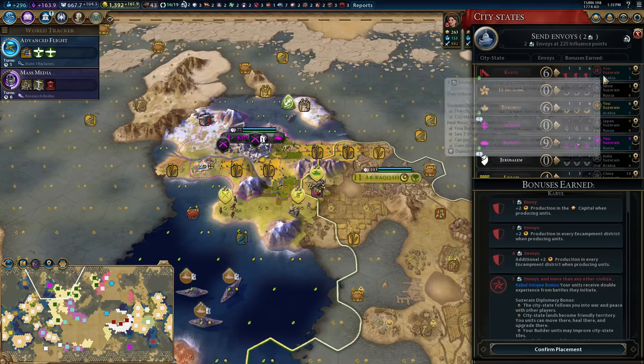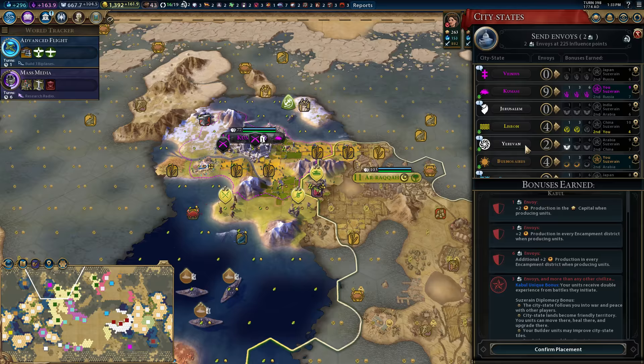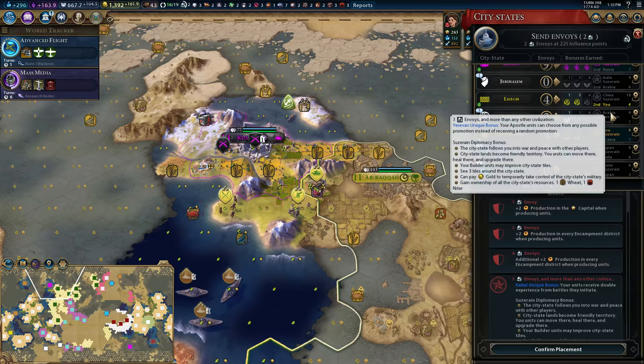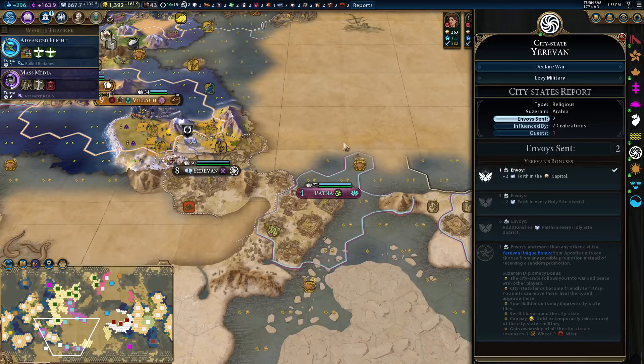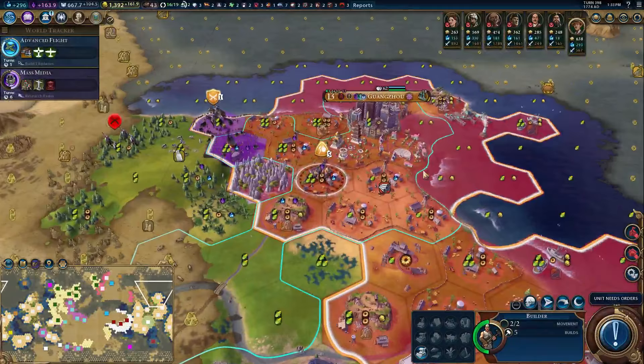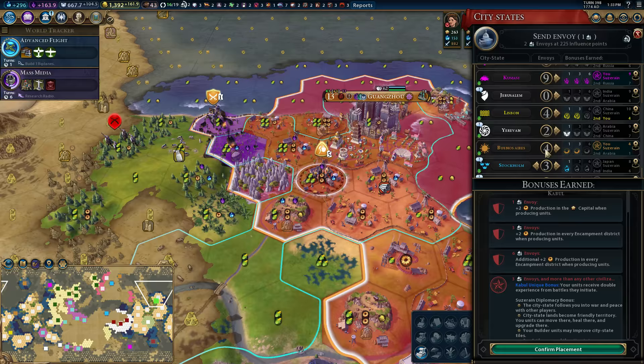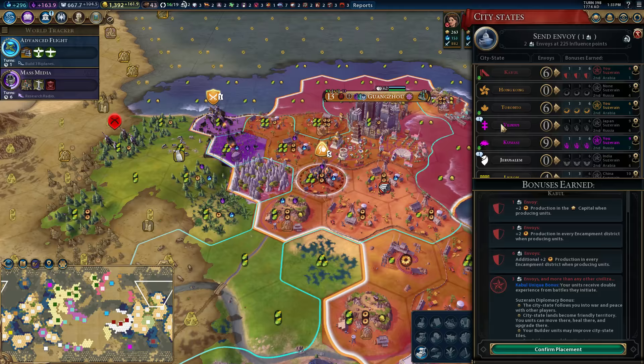Does Arabia have anyone else? They're second place in a lot of places. They have Yerevin — we're quite far from flipping that, but it might be worth looking into. What's their suzerain bonus? Oh, choose from any possible promotion. Where is Yerevin? They could send some units to bother Vilik. I think getting Stockholm to give us plus two in all our campuses would be a pretty good idea. We're still behind on culture — let's get a level of Vilnius. It's only plus two culture, but it's something.